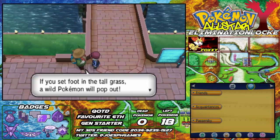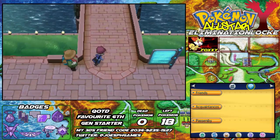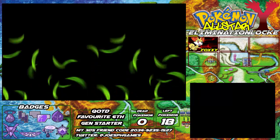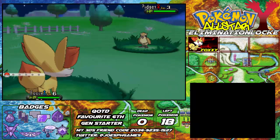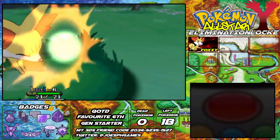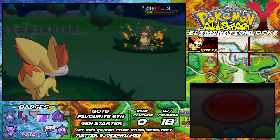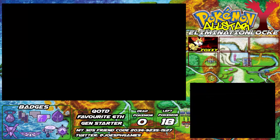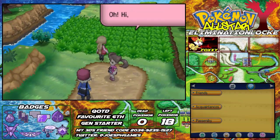Hey there, Trainer — if you step into the tall grass, a wild Pokemon will pop out, but you'll be fine because you have your Pokemon partner ready to battle. So we're going to go across this bridge and encounter a level 3 Pidgey, because your first encounter in this game will always be a Pidgey at either level 2 or level 3 — it's a predetermined encounter. So technically if you were doing a Nuzlocke, you could allow yourself to have the Pidgey and still have an encounter on the route as well.